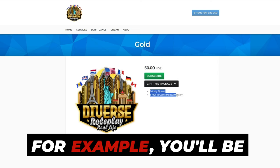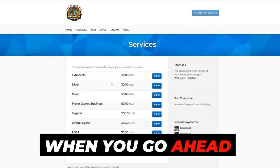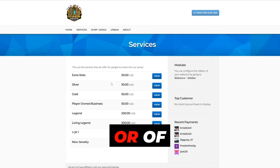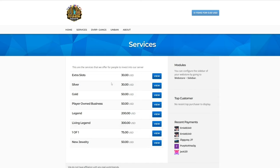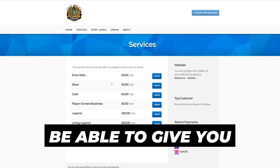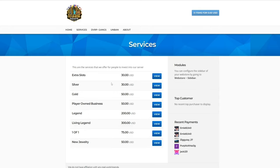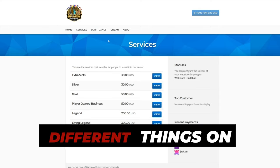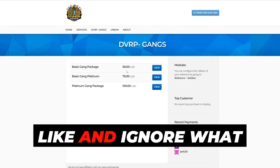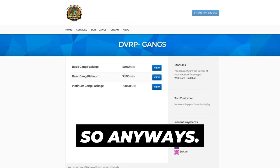In there you can press 'view' and see what you'll be able to get when you put in money. When you make a purchase, just take a screenshot of your receipt, create a ticket, and put it in there. An admin or dev will be able to give you or show you whatever you just purchased. There are going to be different things on here for you guys to access, so go ahead and look through and see what you like.